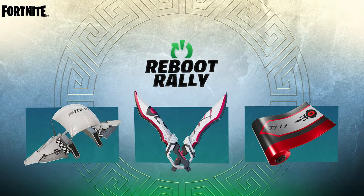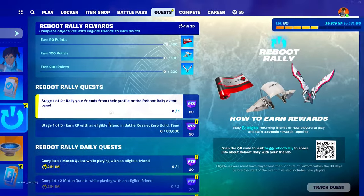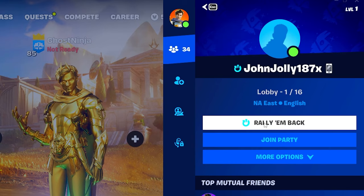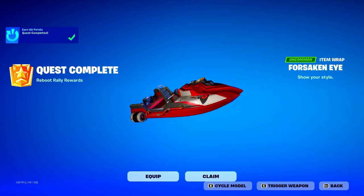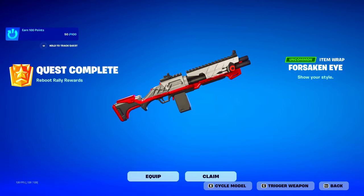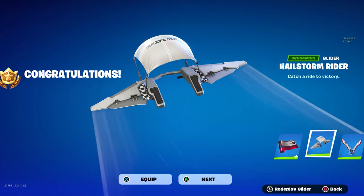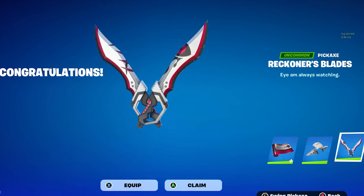Reboot Rally has officially begun here inside of Season 2. Simply view quests and make sure to reboot one of your friends. Afterwards, invite them and you will be unlocking the wrap for completing 50 points and essentially rebooting one of your friends. The glider and pickaxe are the next two rewards you'll be able to achieve, so be sure to do this quickly because it's really simple.